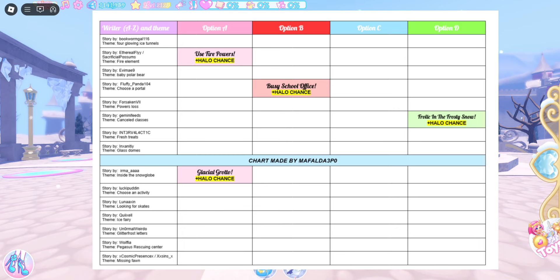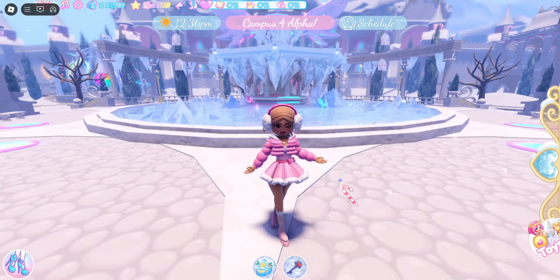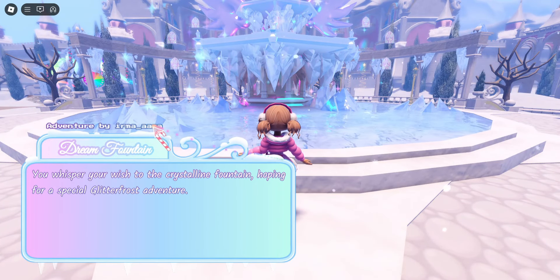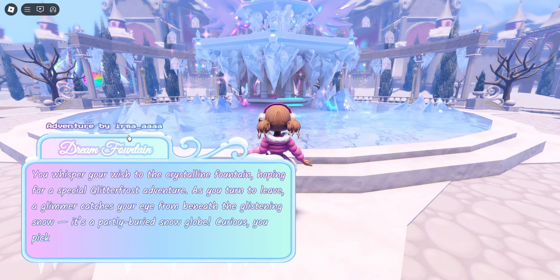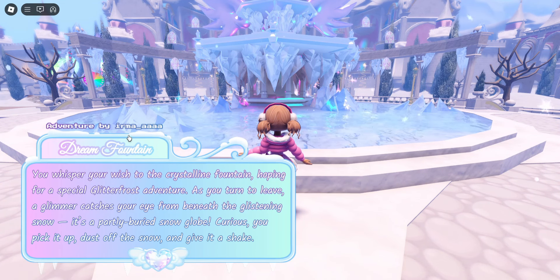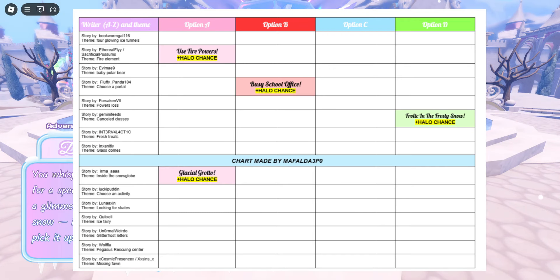The best way to use these charts is to look at the story by and then look at the username, then go to the fountain and look at adventure by and then look at the username, and then look at the chart and hope that the story you have has an answer. It does have an answer — it looks like it's A.